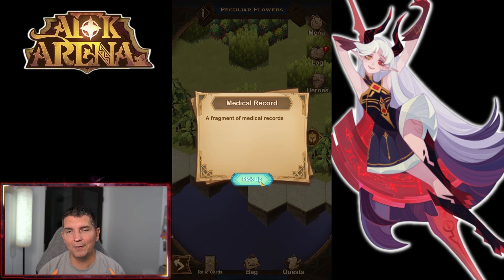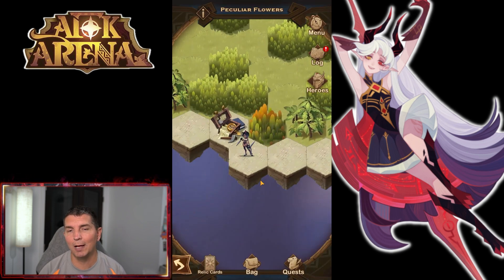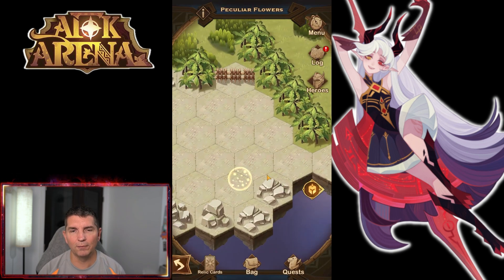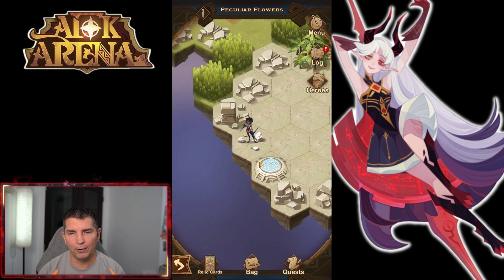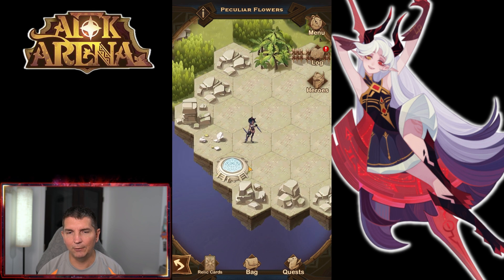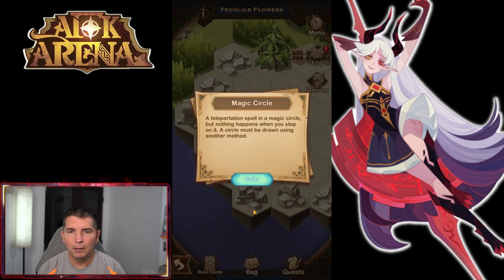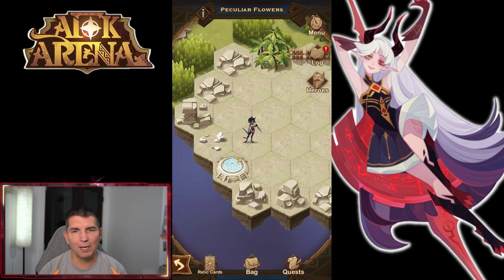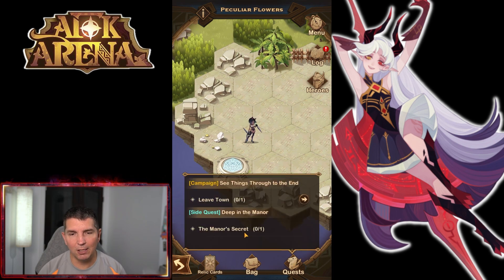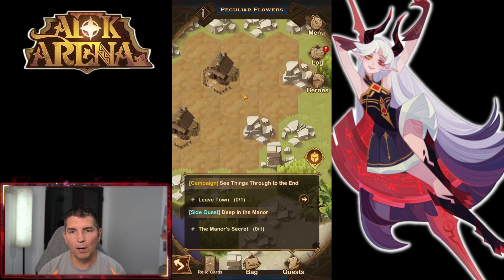Moving around to our left there is a medical record as well — not sure exactly why all of this stuff is just laying on the ground. We come to this open area — there's a teleportation spell in the middle circle. Nothing happens when you step on it; must be drawing power from another method. 'Looks like I still can't pass the spell yet.' At this point I'm thinking within the quest 'Leave Town in the Manor's Secret' — let's go up and see.